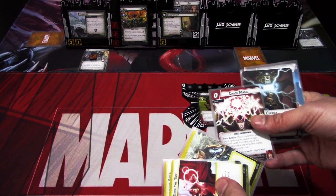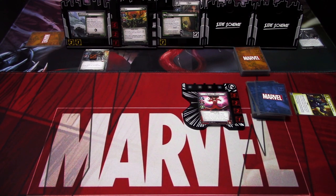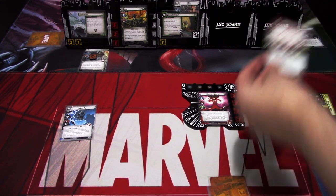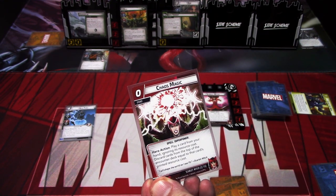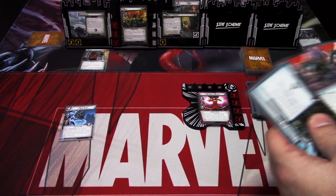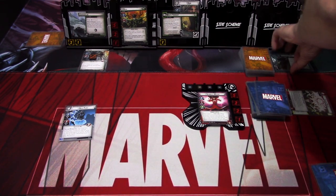This is a hero action, so we need to play Chaos Magic in hero mode. So let's just flip to hero mode. I am playing Nick Fury with Chaos Magic, so we discard four cards from the encounter deck - just double checking, it's been a while. Hero action: play a card from your hand ignoring its resource cost, discard cards from the top of the encounter deck equal to that card's printed resource cost. We will discard four cards. This accelerates the encounter deck. We discard Legends of Hell, Fallen Warrior, Fallen Warrior, and Frost Giant - nothing special yet.